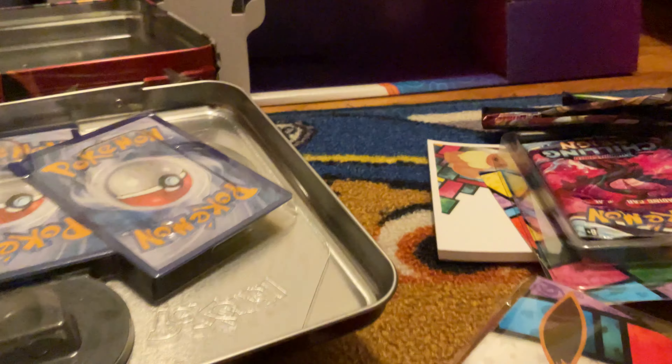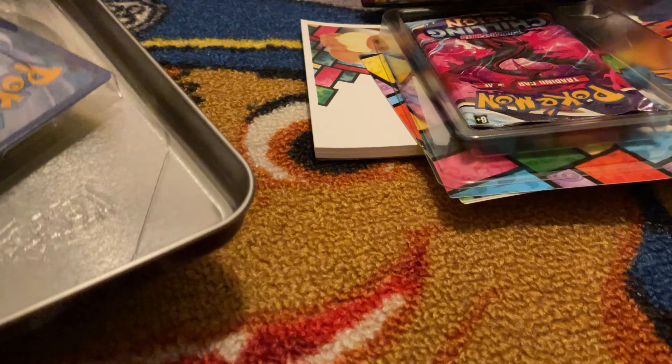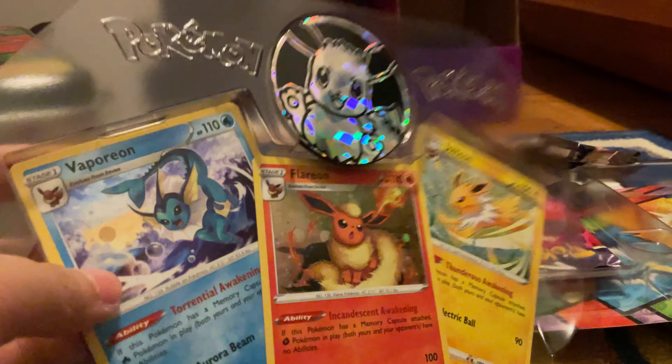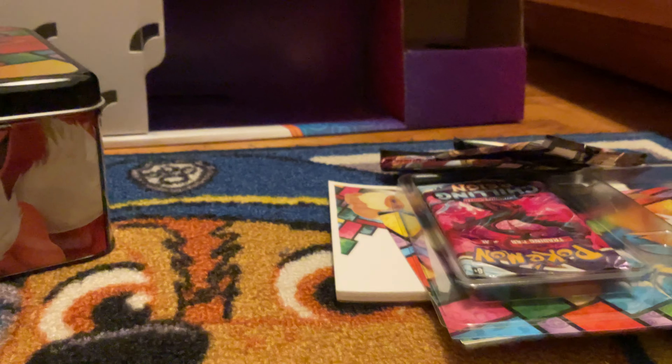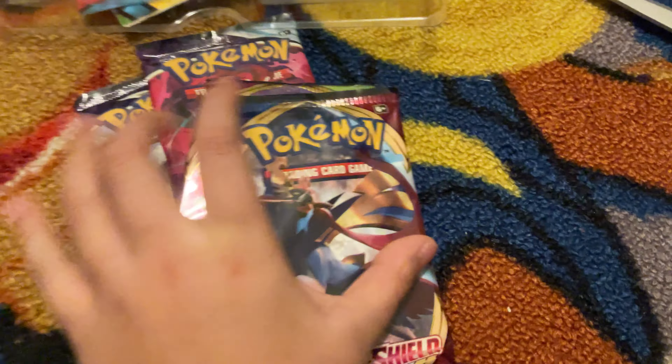First question: what packs are in here? Let's check out the mini binder album. The mini binder has Eevee, then Jolteon, and then oh look at these — Jolteon and Flareon and Vaporeon. That is very nice.